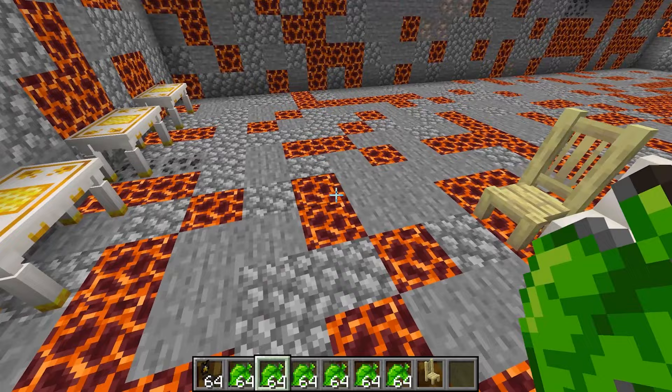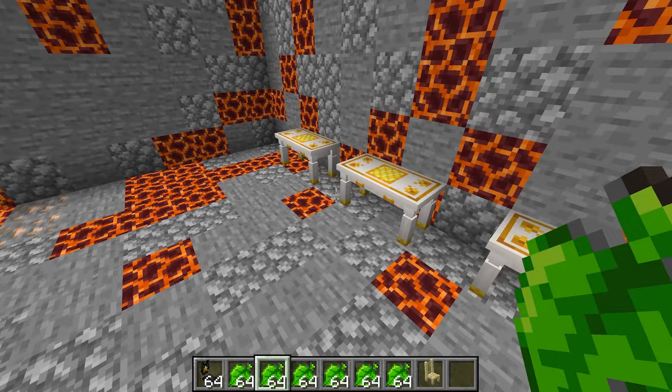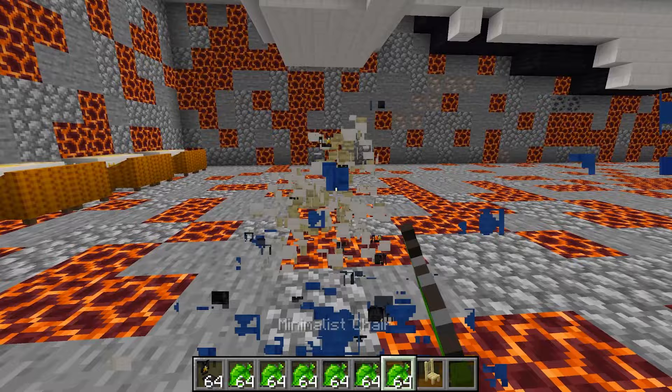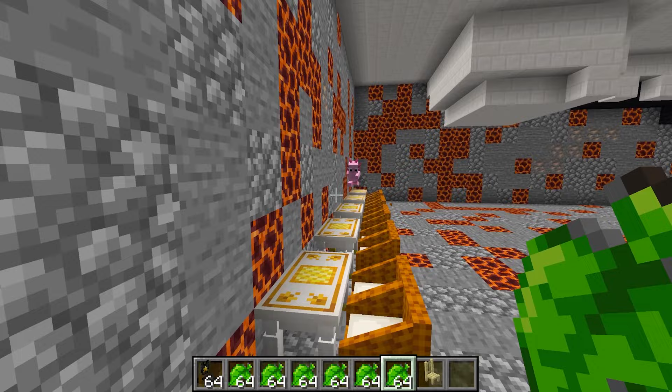I have all these different chairs we can sit on — check out how cool they are! I like this really short one. I actually kind of like that one too — it looks like it has a big pillow for my butt to sit on, so it should be perfect. I'm gonna place it right over here. Even if your butt gets really wide from eating all those cookies, it'll still be fine.